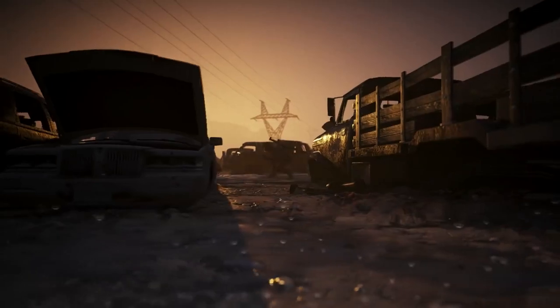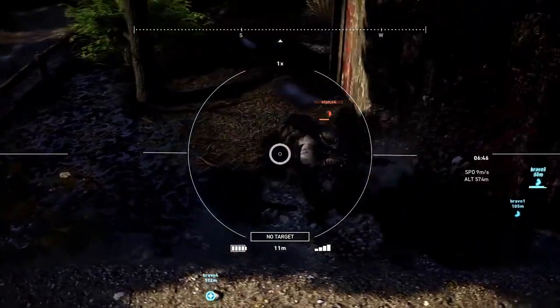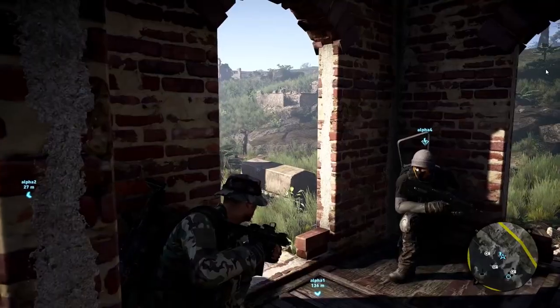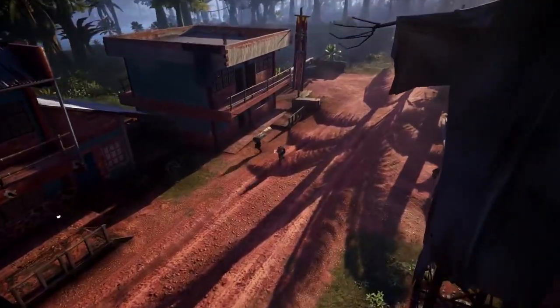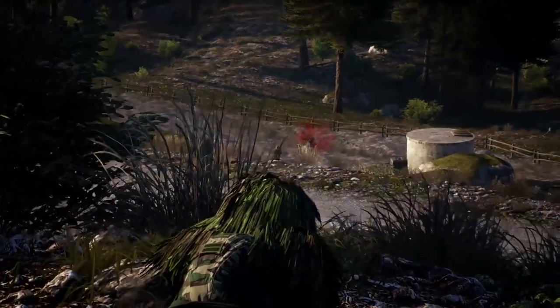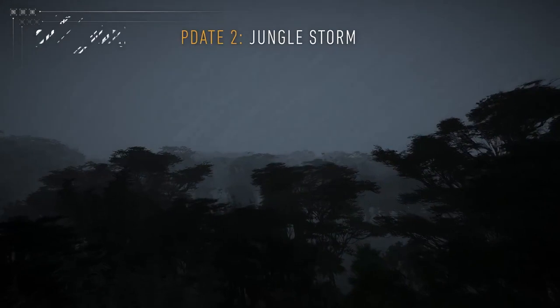Hey Ghosts, it's been a busy month for the Ghost War PvP mode with the release of the Interference update, which saw the addition of the new Uplink mode, the new Disruptor class, and the extra maps for the Elimination mode. It's now time for us to introduce our second PvP update, Jungle Store, packed with new free content for all Ghost War players.